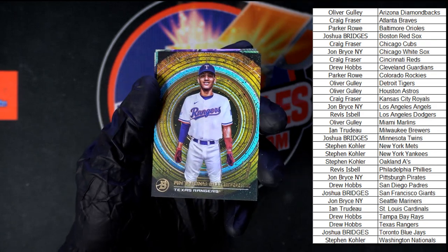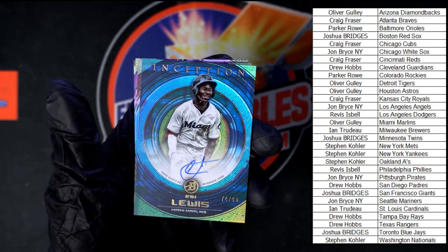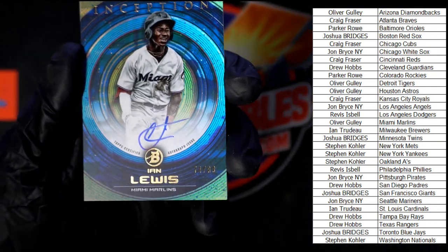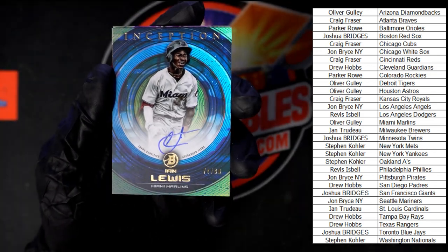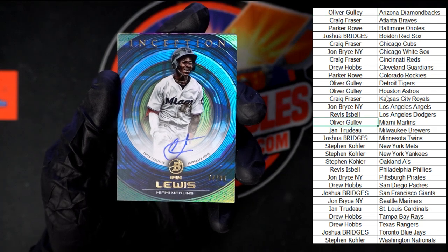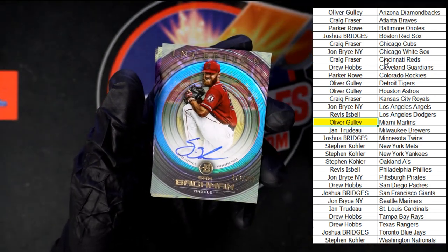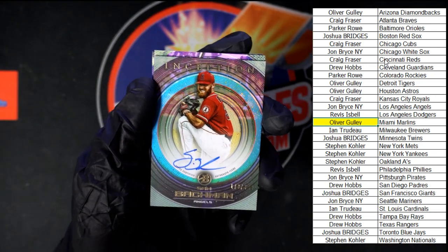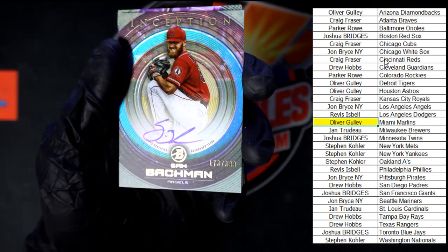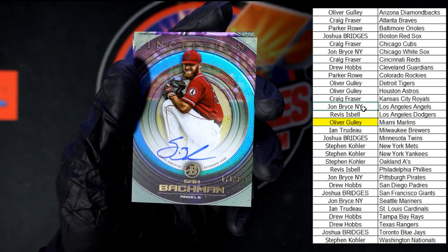This one is numbered — 30 of 50. Ian Lewis for Miami, 74 of 99. Who's got Miami? Oliver G. Up behind that, Bachman going to the Angels — that is 173 out of 399. Bachman for the Angels, this is going to John B.